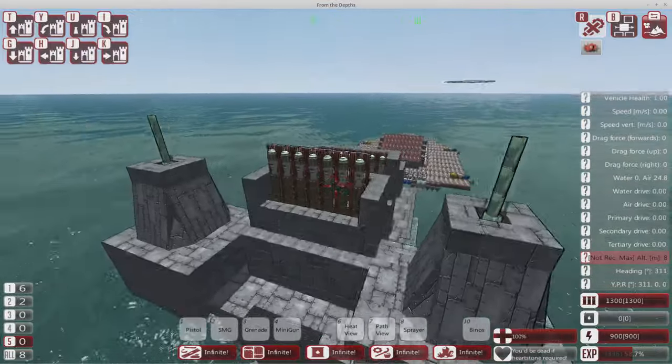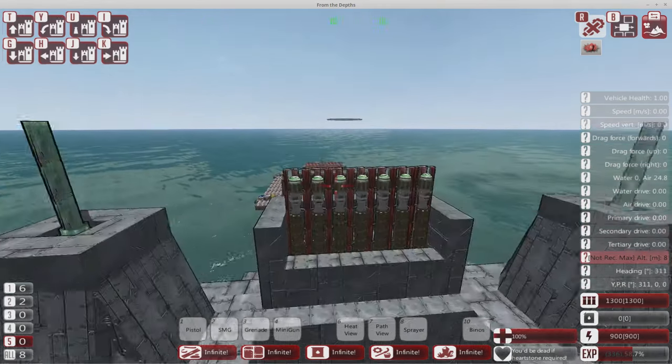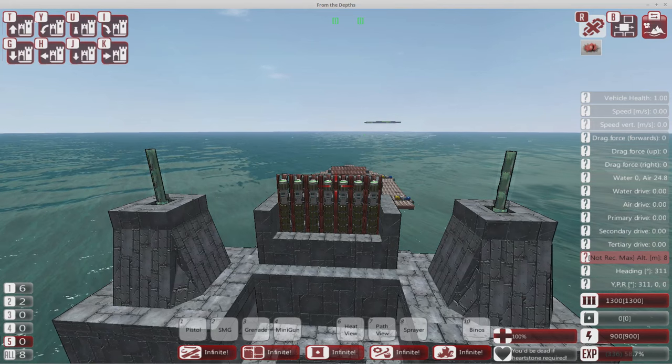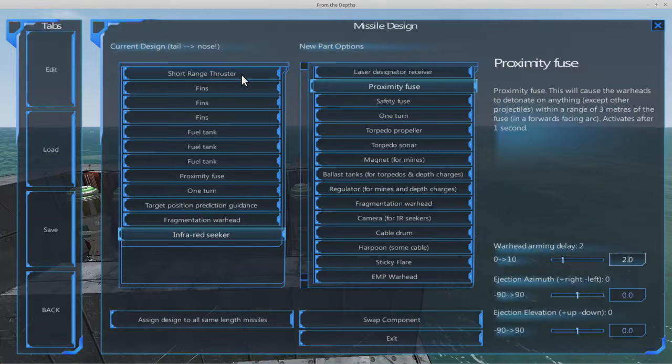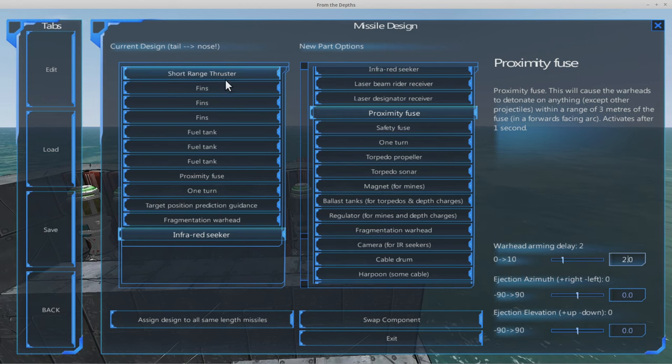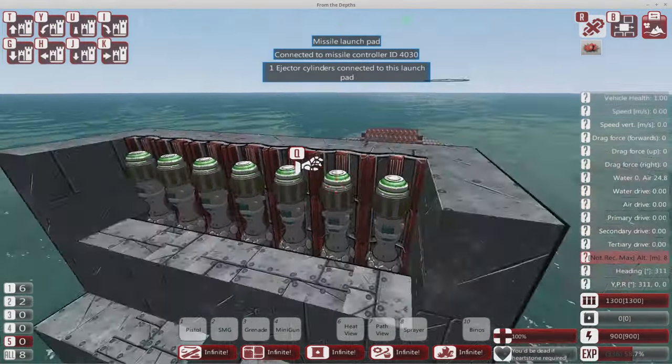Then we have a cannon system. These missiles at about a thousand meters are designed for closing ships and large vessels - airships and larger aircraft. Then there are the medium range ones: a lot shorter, six blocks, one thruster with three tanks, and three fins. This is designed to be agile against agile craft. There's also a proximity fuse in here just to get a chance to hit something, and a fragmentation warhead with a wide angle. These fire at around 700-750 meters.